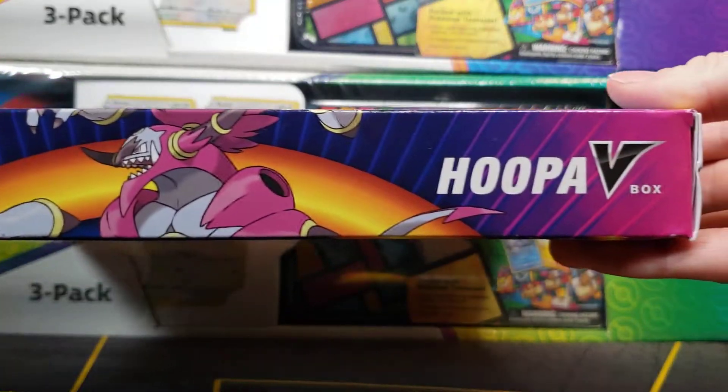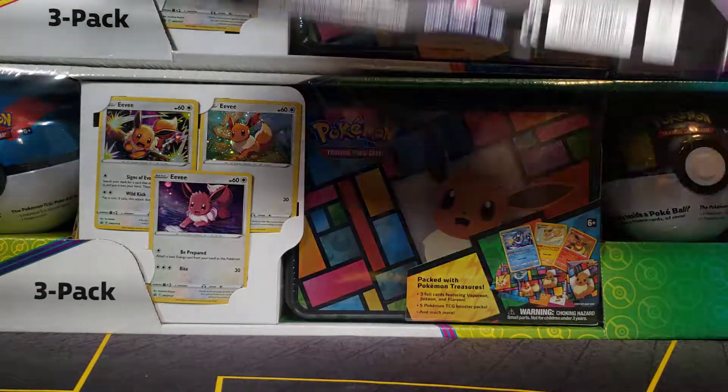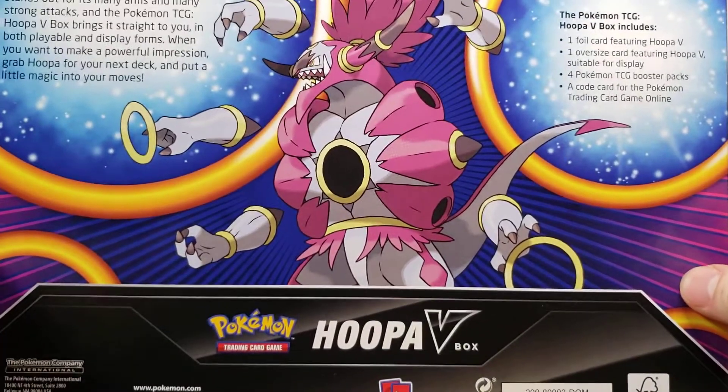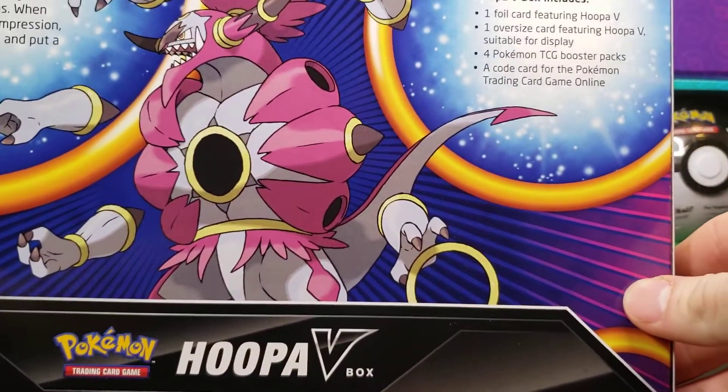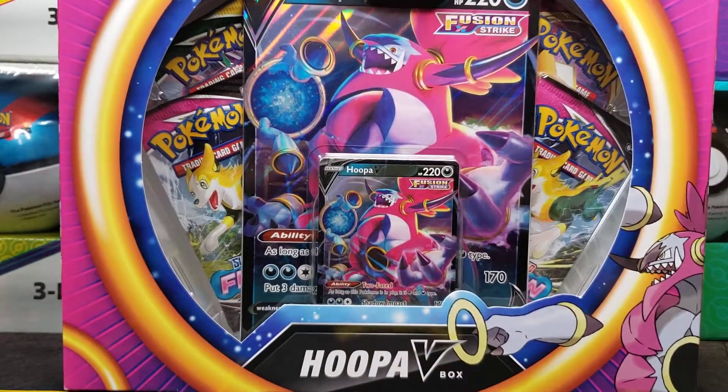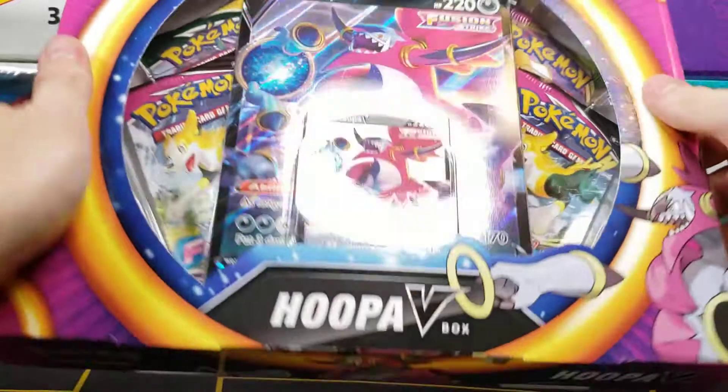So if you have not seen that video, definitely be sure to go take a look at that. Here is the back of our box today featuring Hoopa, and of course our standard code card, four booster packs, promo card, and oversized promo card.